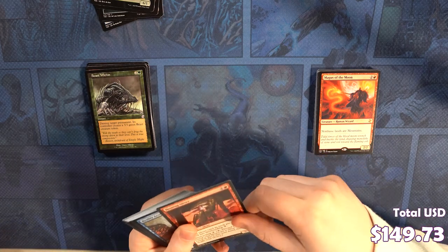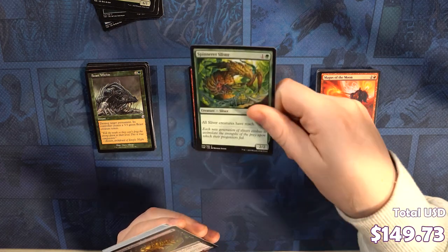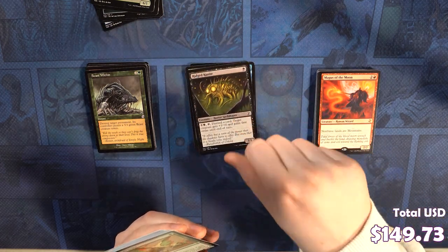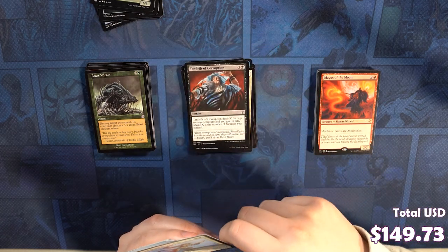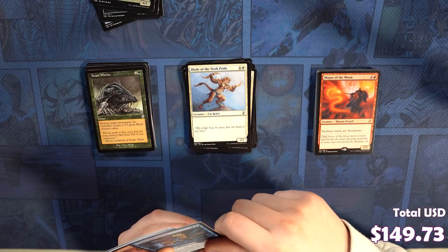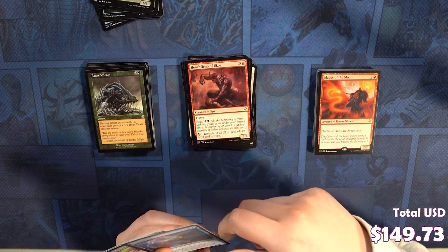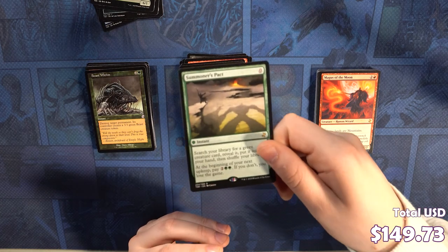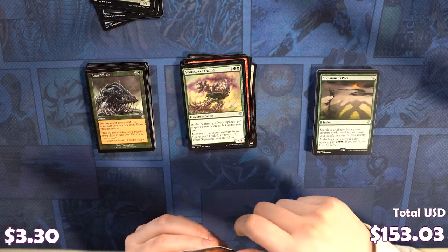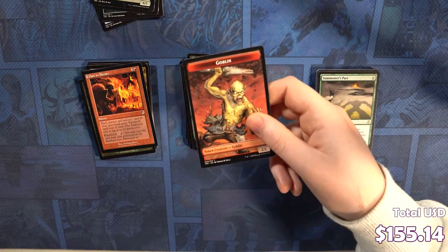Next pack — it's just not a Skittering card. Homing Sliver, Reality Acid, Bonesplitter Sliver, Spinneret Sliver, Ridged Kusite, Uktabi Drake, Mana Tithe, Tendrils of Corruption, Blade of the Sixth Pride, Arid Ephemeron, Henchfiend of Ukor, Cloud Seeker, Ghostfire. Pretty good rare in a Summoner's Pact. And we also got a pretty good time-shift in Pyromancer's Ascension. Followed by Zomblin.